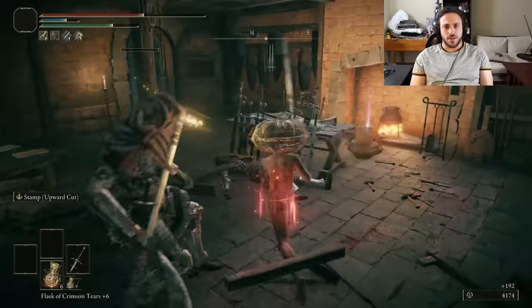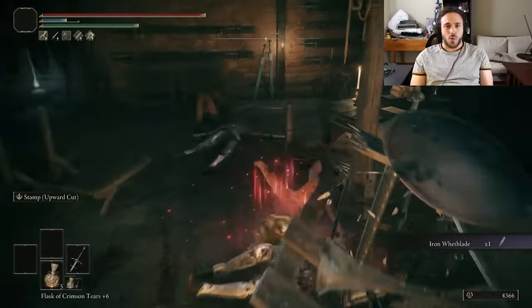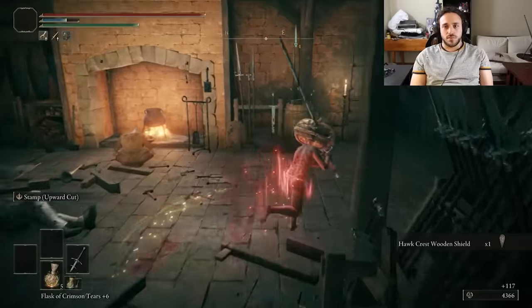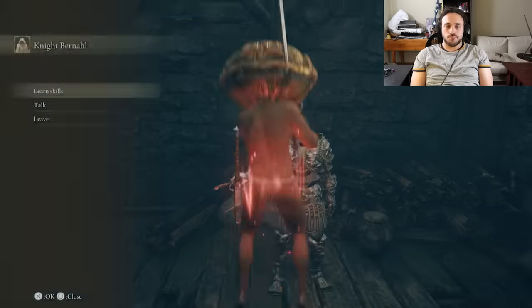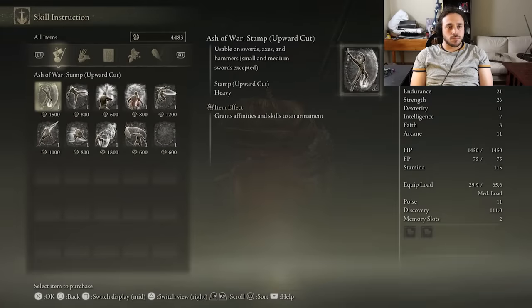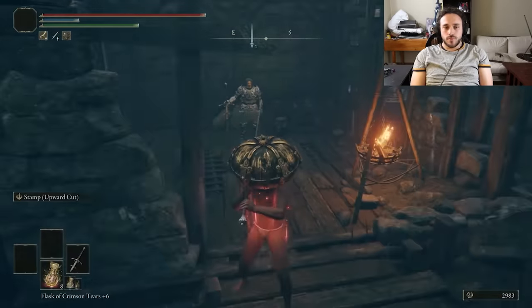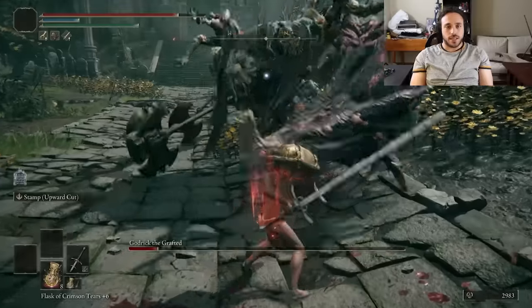We just go through the safe path, even though we had him open the danger gate. I want the Iron Whetblade so we can make our lengthy sword a heavy longsword. Length is great, but Siegward also needs that girth to be accurate. That's also why we need Bernahl to give us the Stamp Upward Cut Ash of War, so we can do what we've been doing but it will only scale with strength instead of strength and dex. Godrick is an absolute chump — just a fool — and he can't handle the hander.